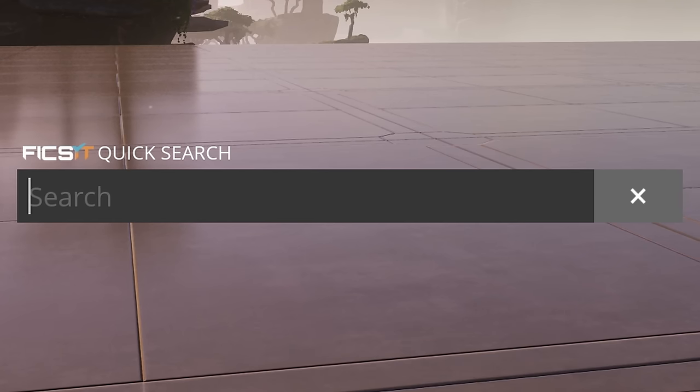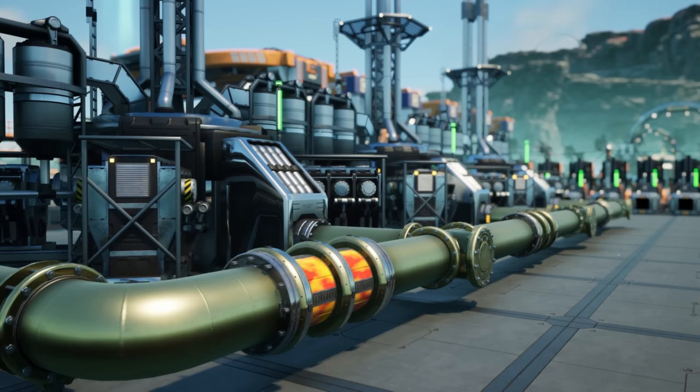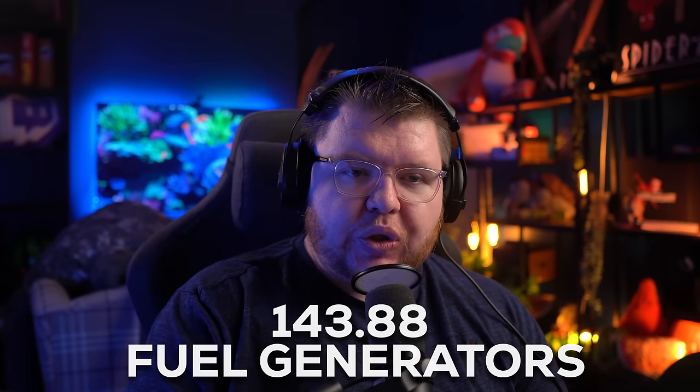In the fuel generator we can see it's burning turbo fuel at 4.5 cubic meters per minute. A mark 2 pipe at full capacity is 600 cubic meters, divided by 4.5 gives 133.33 fuel generators to consume a 600 line. As mentioned in yesterday's video, rocket fuel will burn at 4.167 cubic meters per minute.